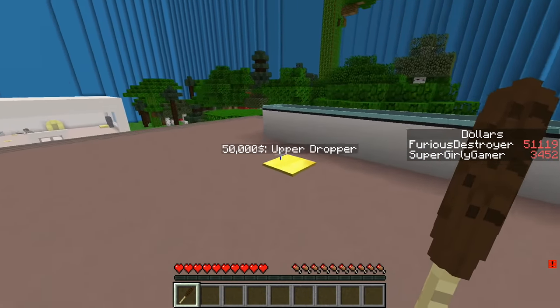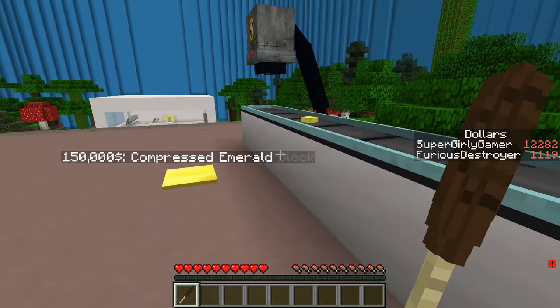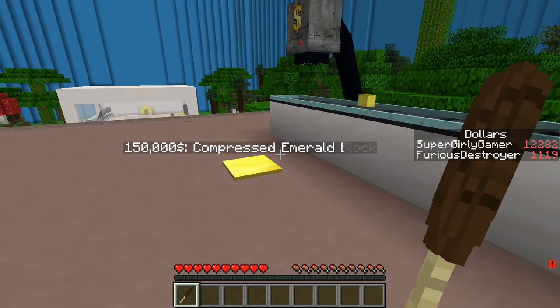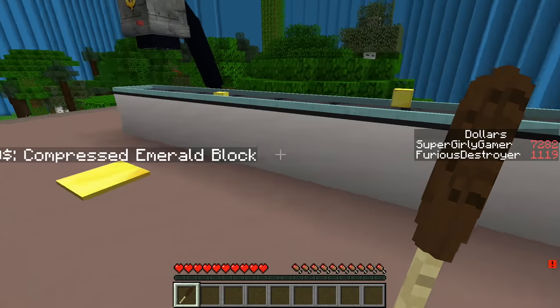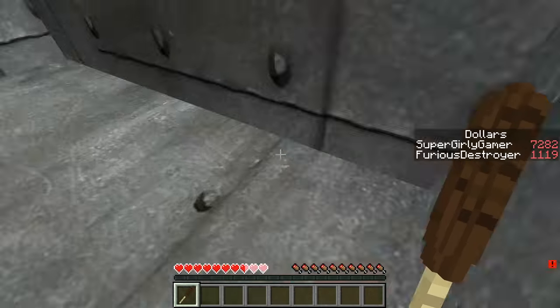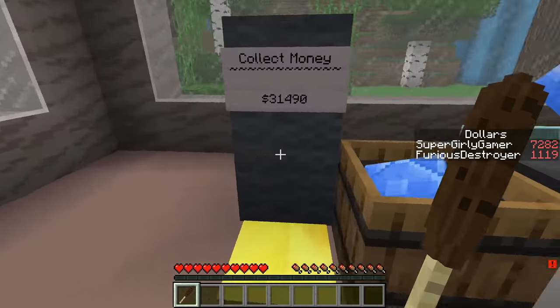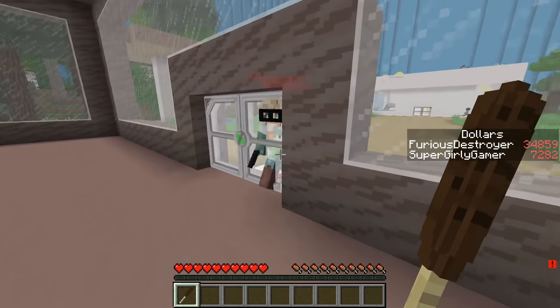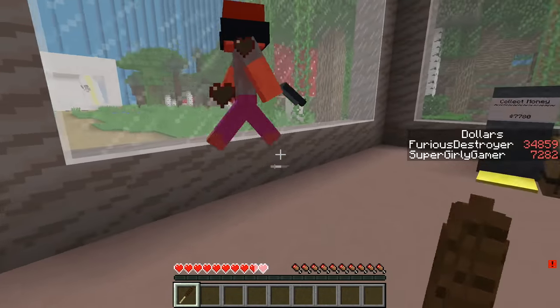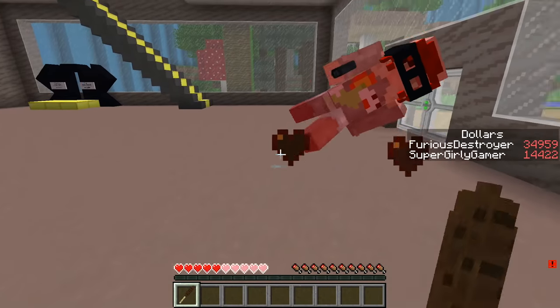The money's coming in really quick now. I've got my upper dropper going. There's a compressed emerald block dropper for 150,000! I bought the stairs. What's up here? There is so much stuff we can get - it's awesome. Fifty thousand dollars to start upstairs. Don't take my money, sir!